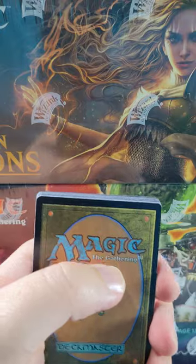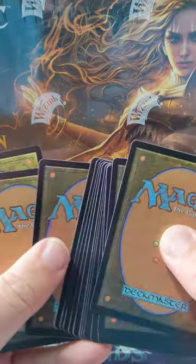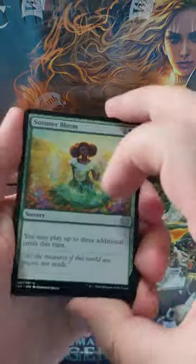We gotta do the Kansas City Shuffle. There's our token, there's our crypt expires, and then that's our two foils and our two rares. We're just gonna flip them around like this, like so, and then flip.